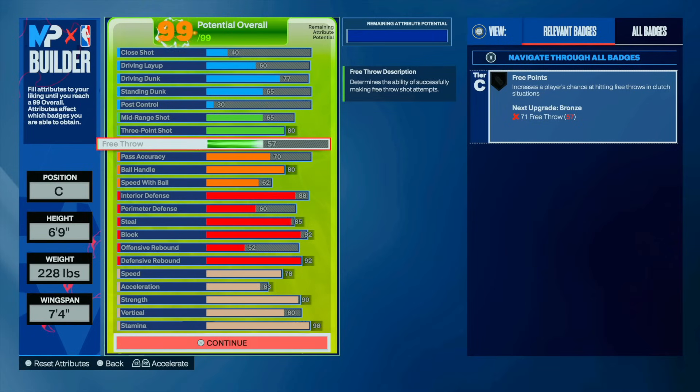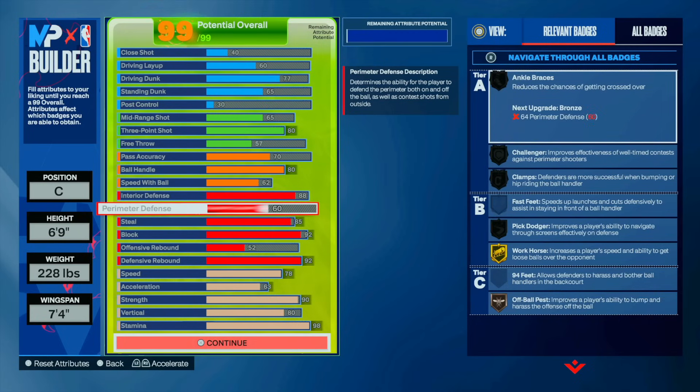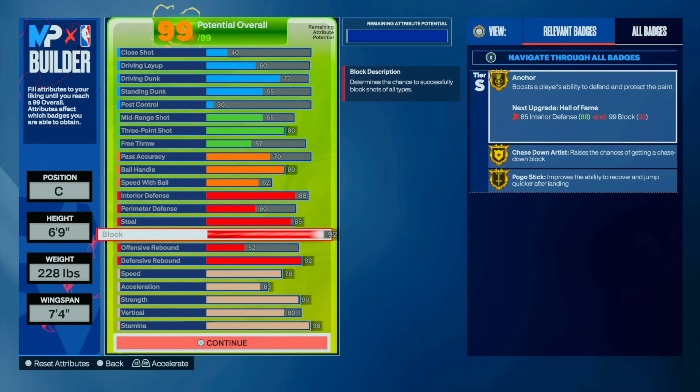Ever since this new patch update, you're going to need perimeter defense. I'm still getting steals with 85 steal — I'd leave that alone because it's toxic if you know how to time them. If somebody doesn't know how to dribble and is just standing there, rip them. I'm a dribbler so I don't really get ripped — I know how to avoid steal spammers. I just speed hop all over the court and once they reach, I do two speed hops and I'm gone to the rim or I hop back and shoot.